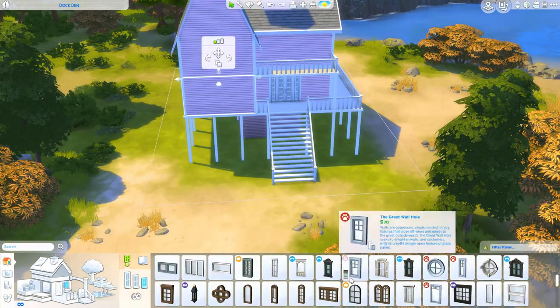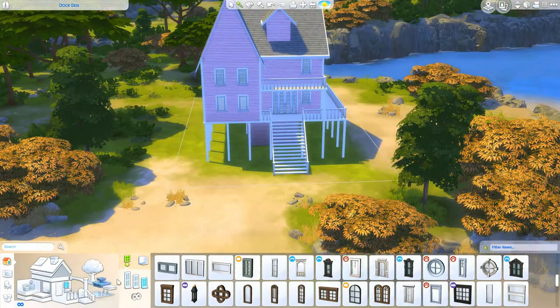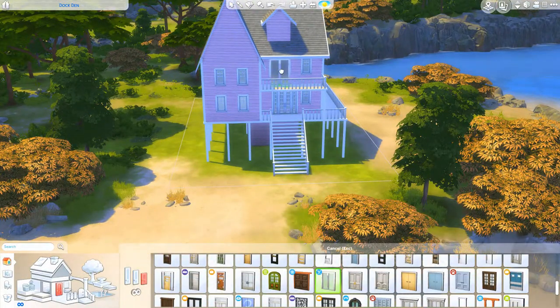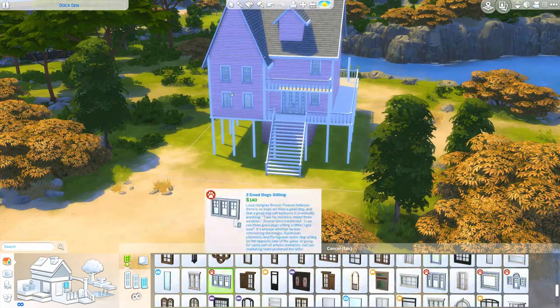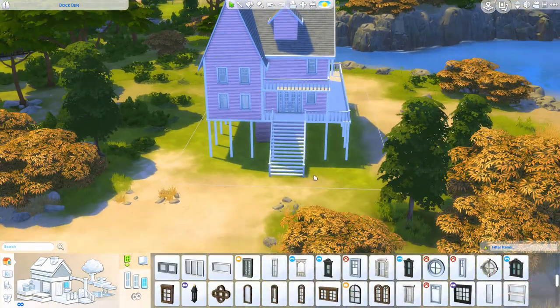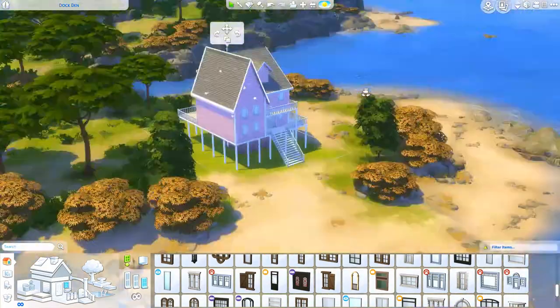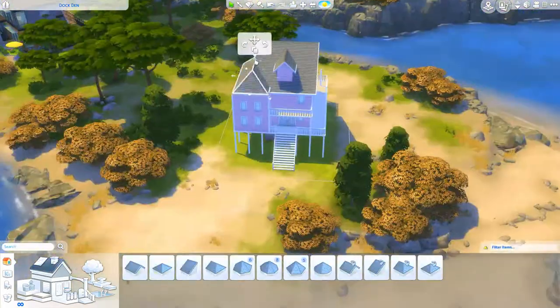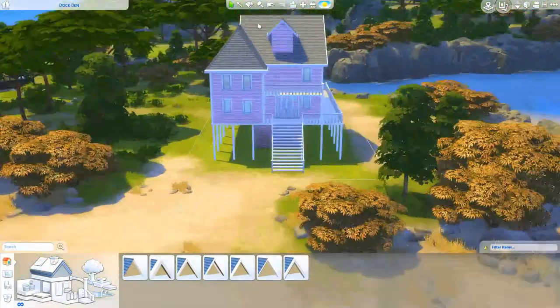I'm very familiar with these types of houses because I live about an hour away from the beach — the Gulf of Mexico — and I've stayed in a lot of beach houses. It was pretty easy for me to go for that coastal aesthetic because I've seen it so much. I really really like this house and I hope you guys like it as well. I'm not going to talk about the build the whole time — I just feel awkward because I don't really know what to say.